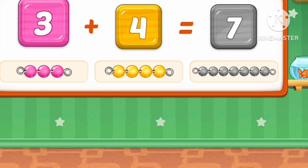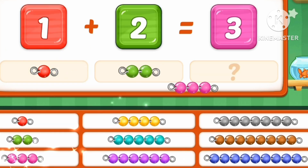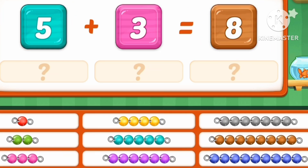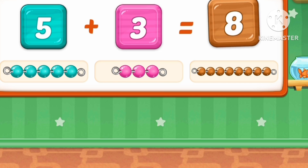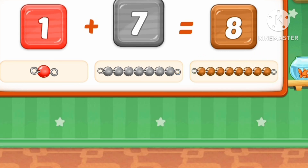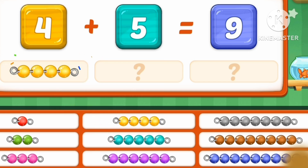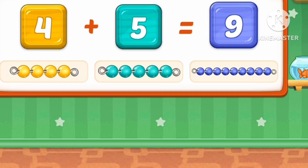Three marbles. Three plus four equals seven marbles. One plus two equals three. Five plus three equals eight marbles. One plus seven equals eight marbles. Four plus five equals nine marbles.